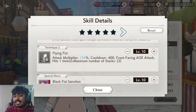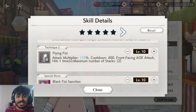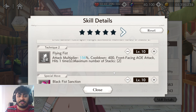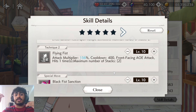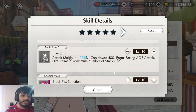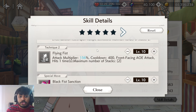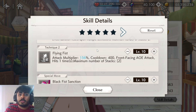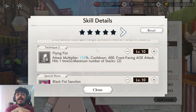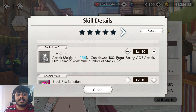Her second skill, Flying Fist, is an attack multiplier of 156% with a 400 cooldown — so effectively a halved cooldown — making it a front-facing AOE attack that hits one time, with a maximum of two stacks. Just like skill one, you start with two stacks on skill two, and with the ability board that goes up to three stacks.